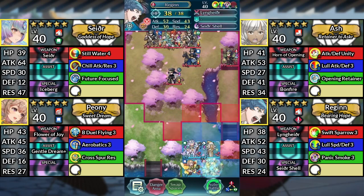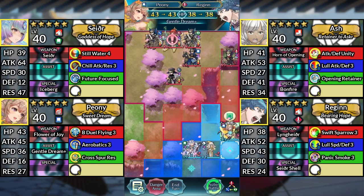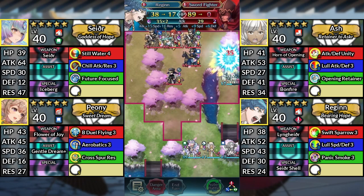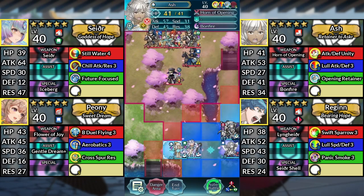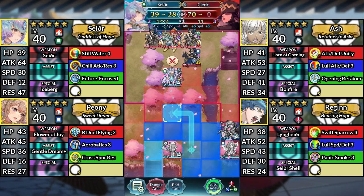For turn 1, move Regan up to the right. Move Peony to the right of Ash and dance Regan. Move Regan up and attack the Sword Fighter. Then Kanto down. Move Ash to the left of Sather. Then move Sather up to the left and attack the Cleric.